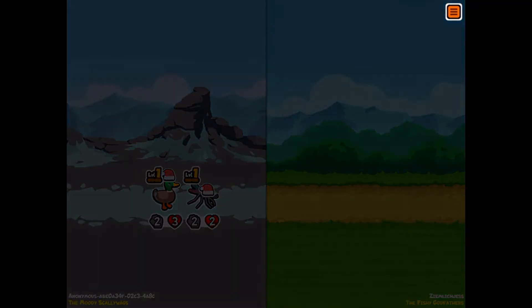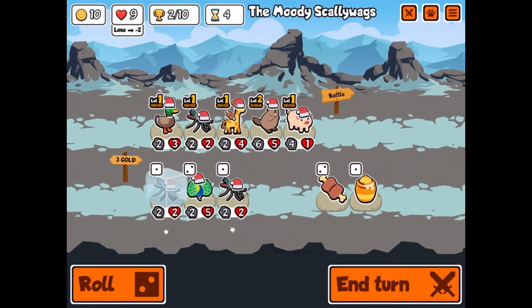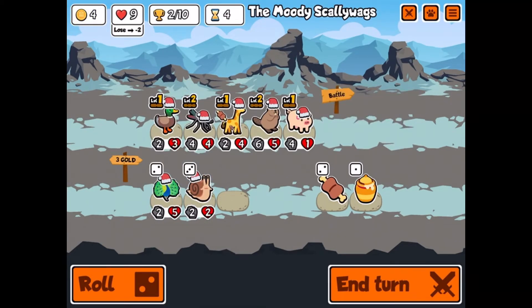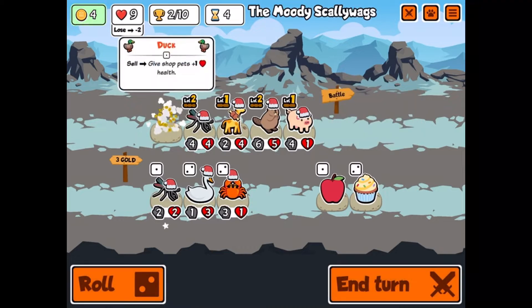We're lucky we had the pick at the front. I'm surprised we haven't gotten any swans yet because swans are really good. I'm just gonna level up our mosquito. Snails are horrible. I'll roll — okay, here's a swan!